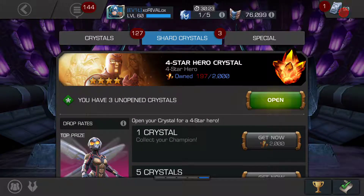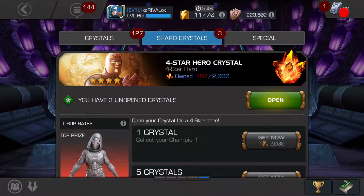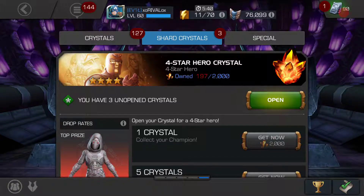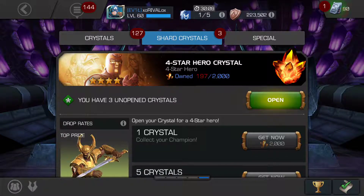Good afternoon everyone. It's Saturday and I haven't done a video in a couple days for the game, so I figured I might as well open up some Crystals. Earlier I did open up some Premium Hero Crystals and got a 4-star Hela, which moved her to Sig 40.